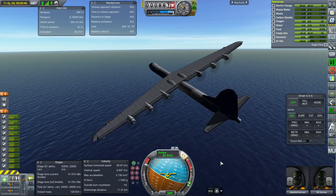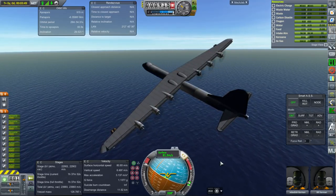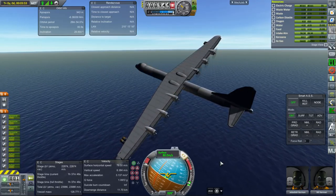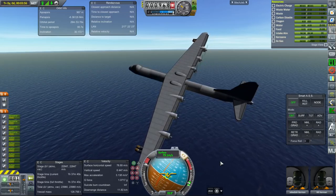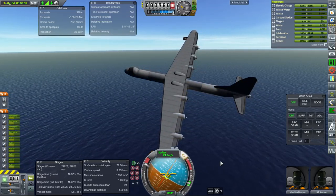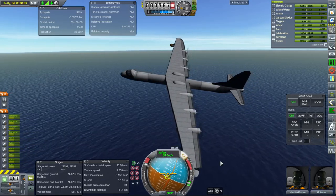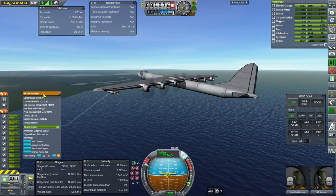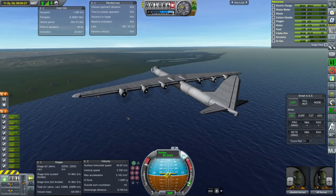Another peculiarity was that the prototype had single-wheel main landing gear instead of the four wheels you see here. That single-wheel landing gear had tires that were nine feet tall, but they put too much pressure on the runways so they couldn't keep them. It's probably better that they didn't — I think the four tires on each landing gear were probably for the best.